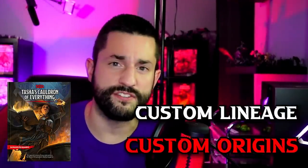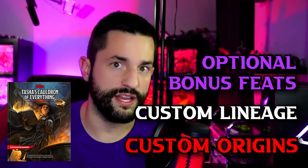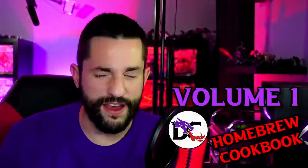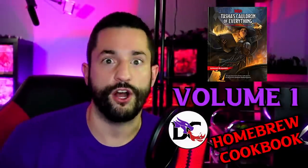Are you tired of creating characters the old way and leveling them up with the same old feats? Tasha's Cauldron of Everything took a step in the right direction with her custom origins, custom lineage system, optional bonus feats whenever you level up, and actual feats in the book too. But I'm going to run with it. This is volume one of my DC homebrew cookbook of everything that I've been inspired from Tasha's Cauldron of Everything.